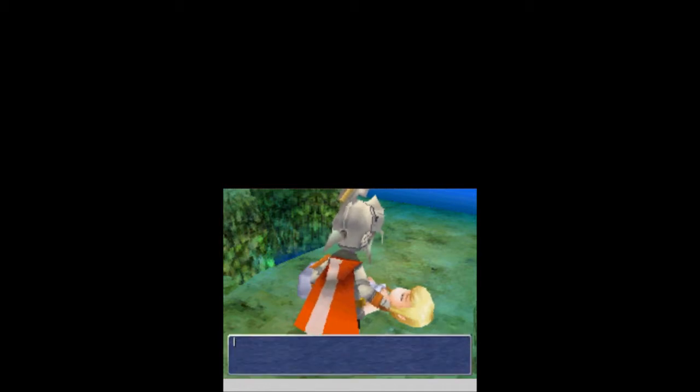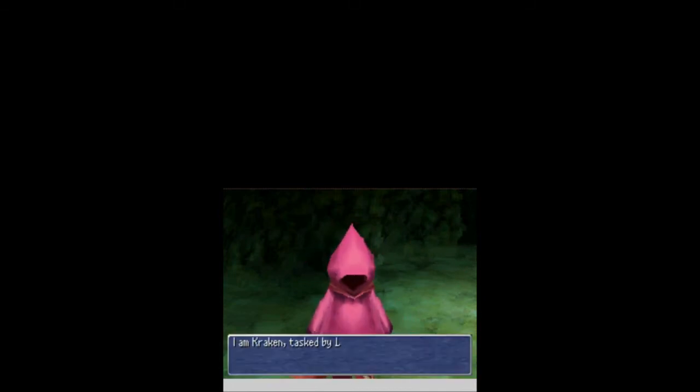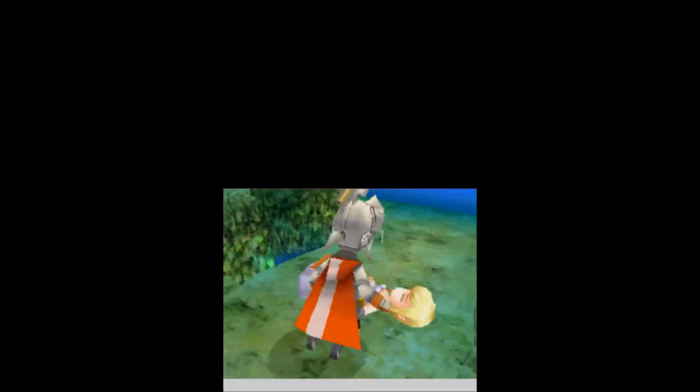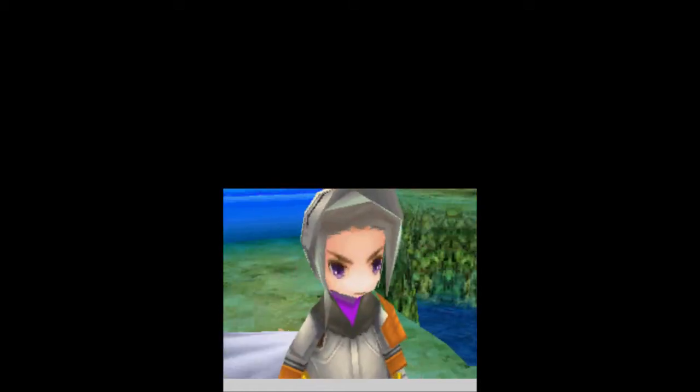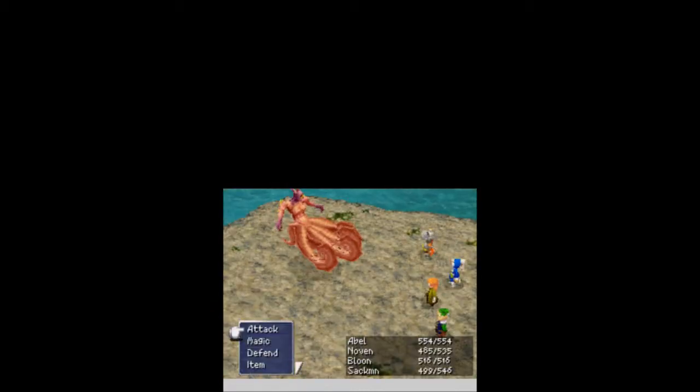It seems luck is on your side today, warriors of the light. What the hell is that? It's Octopus Man! I am Kraken! Tasked by Lord Xande to steal the light from the Crystal of Water — and you are all about to die! Aria can wait! And now it's boss time — up against the Kraken! We have released it!